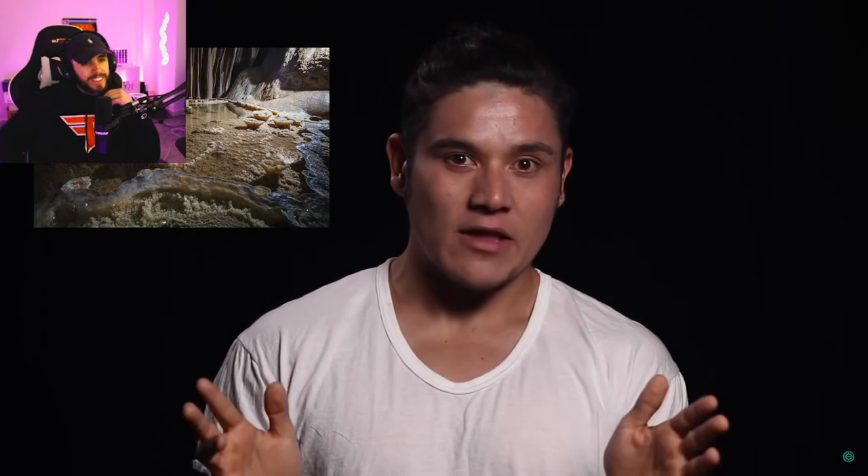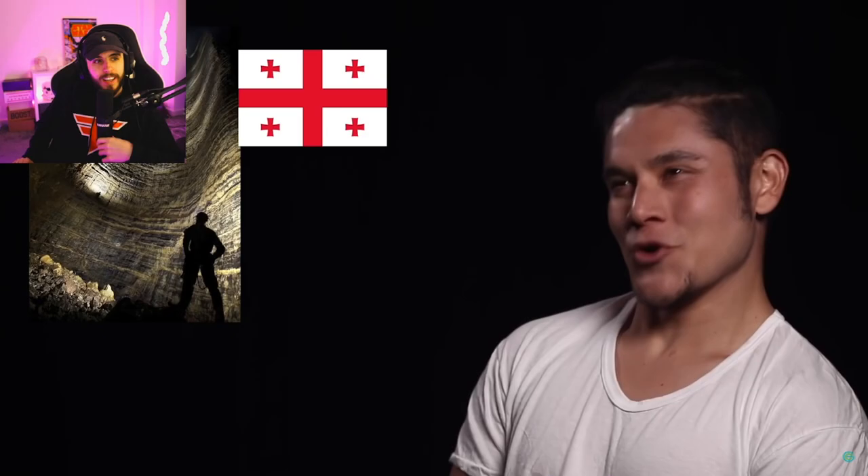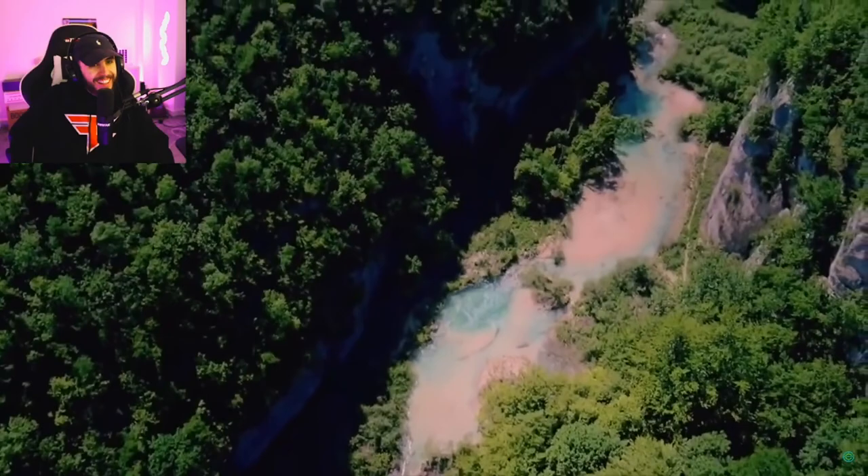Much of Croatia is made up of karst topography — basically dissolved, cave-filled limestone ground that erodes into fascinating shapes and provides a network of cave systems. Just like we saw in Bulgaria, Croatia is loaded with caves. They're not hard to find and many of them are absolutely breathtaking.